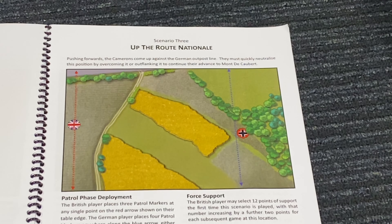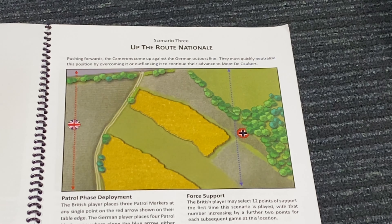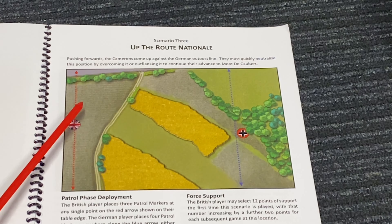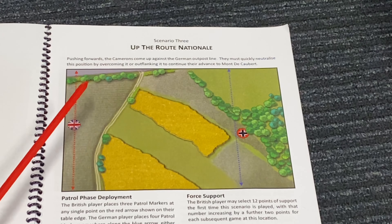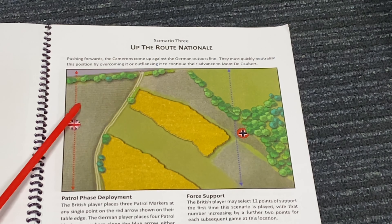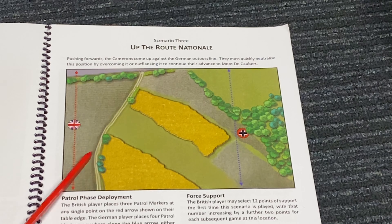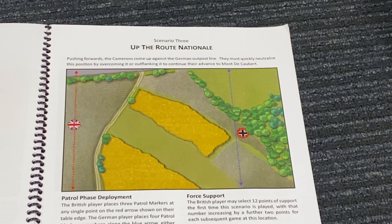My plan is to try and get 2 units off the base table edge, and I intend to do that by using universal or Bren carriers. I'm going to spend 9 of my 12 support points on a section of Bren carriers — 3 universal carriers — which gives me a free senior leader to command them, making coordinating those 3 carriers much easier. I'll spend another 2 points on a 2-inch mortar, taking me to 11, and the remaining point on an adjutant, so I can get my platoon sergeant, platoon commander, and the carriers on the table as quickly as possible. With 3 senior leaders, that gives me a command and control advantage over the Germans with their 2 senior leaders.